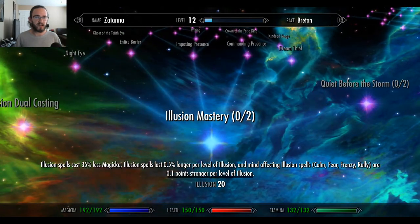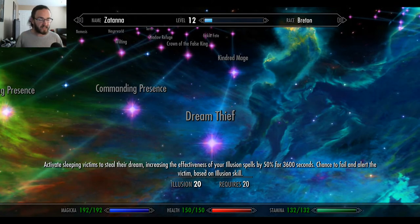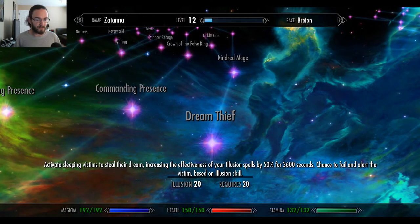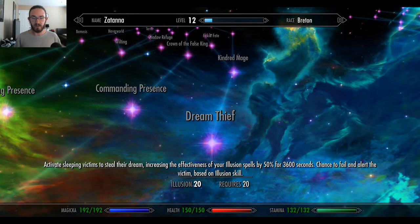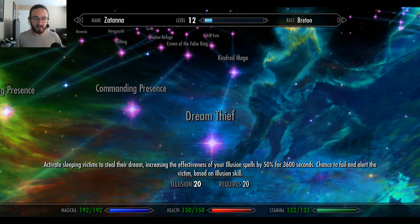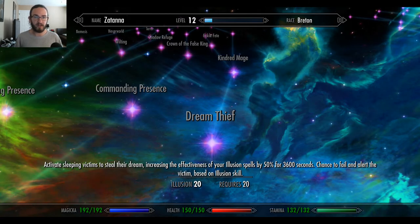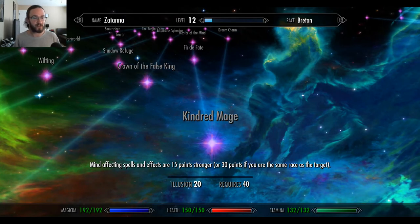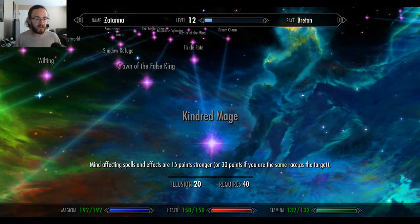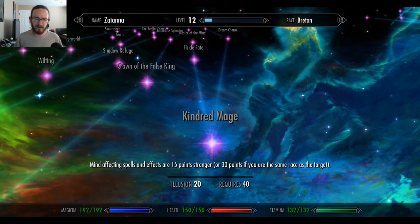Dream Thief: activate sleeping victims to steal their dream. Increases the effectiveness of your illusion spells by 50% for 3,600 seconds. Chance to fail and alert the victim based on illusion skill. Man, you could come up with a whole different kind of character with these perks — like a whole storyline. You could be the Sandman, just take people's dreams. Mind affecting spells and effects are 15% stronger — or 30 points if you are the same race as the target.